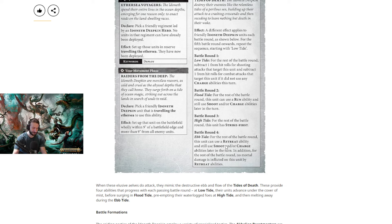Then battle round 4. Here's the old version: in this battle round, friendly Deepkin units can retreat and still shoot or charge in the same turn. Now it is: for the rest of the battle round, this unit can retreat and still use shoot and/or charge. Again, we have the and/or charge — that is so good. In addition, for the rest of the battle round, no mortal damage is inflicted to the units by retreating. So you can retreat without taking the D3 mortal wound. This is so good.